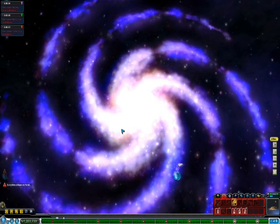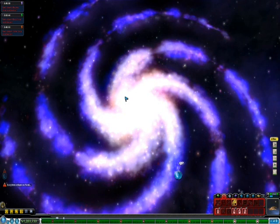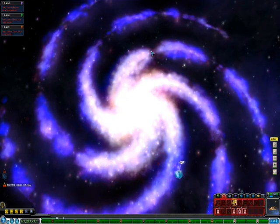Our first step is in locating the Orion Arm. As a point of reference, locate the arm that has the shortest distance between the galactic core and its first break.